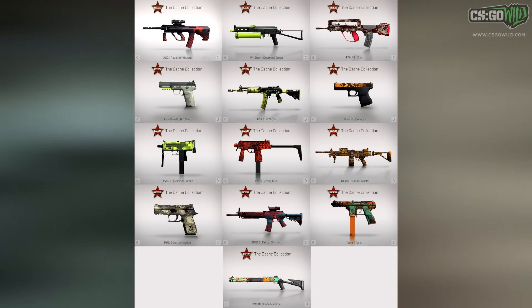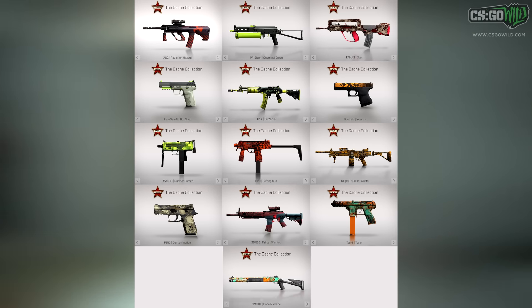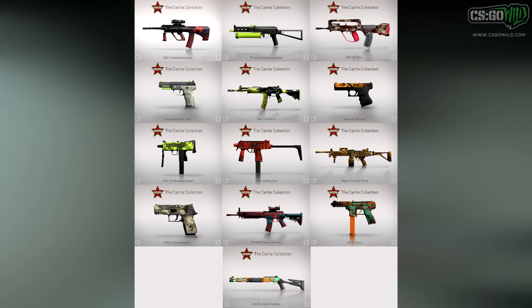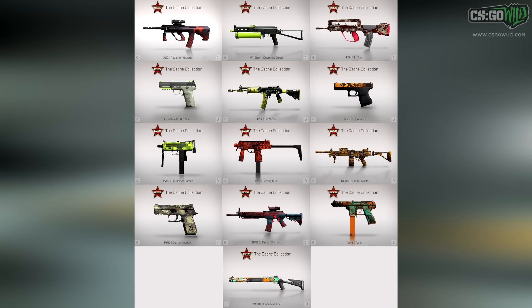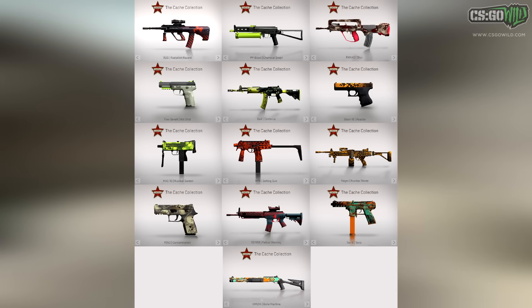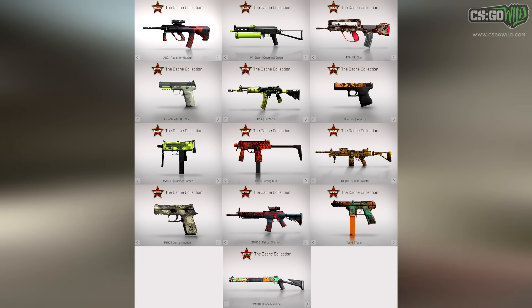The first collection is the Cash collection, which probably has the cheapest weapons of all. There are only purple skins and the categories below that — no pink or red skins from the Cash collection, so there's nothing super rare. It's also relatively easy to get these skins in Factory New condition, so none of them are too expensive.